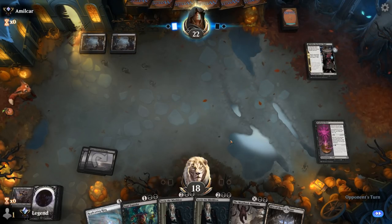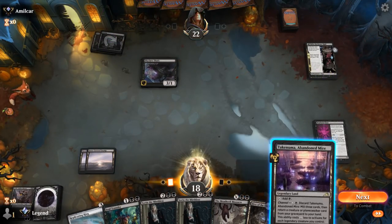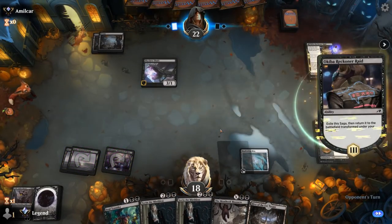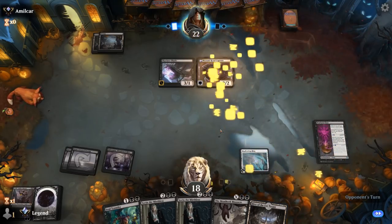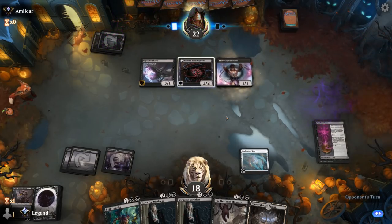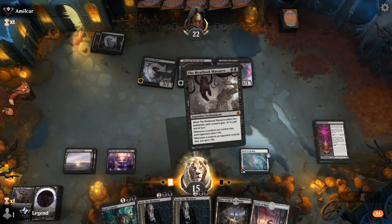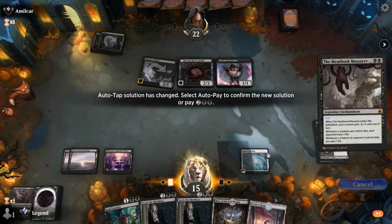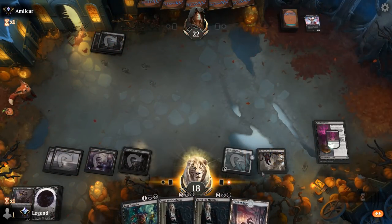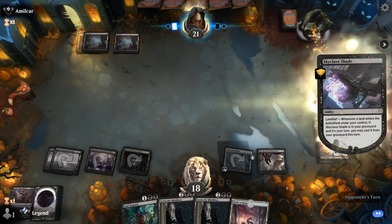A Skyclave Shade — perfect target for Soul Transfer to exile. Play a Replicating Ring. Could Meat Hook Massacre first and then eventually Soul Transfer the Shade. A Berserker, but not followed up by anything else — Massacre for 2 seems perfect, then play a tapped Hive. Our opponent is getting pretty far behind, missing their land drops, while we get to draw cards with our planeswalker.